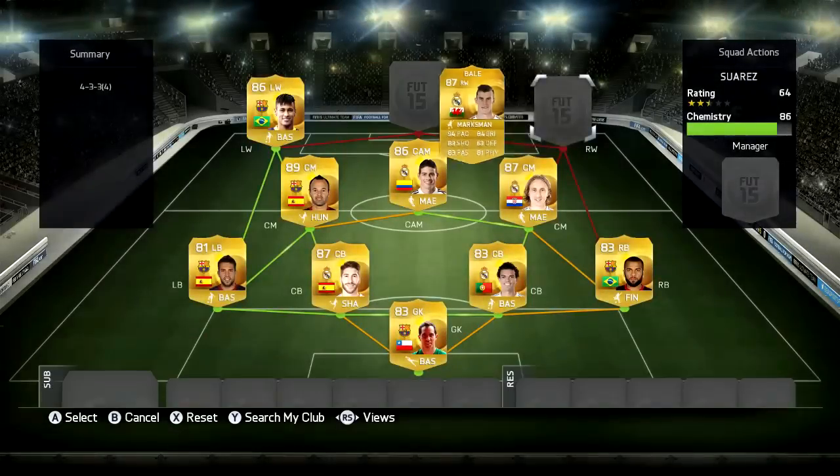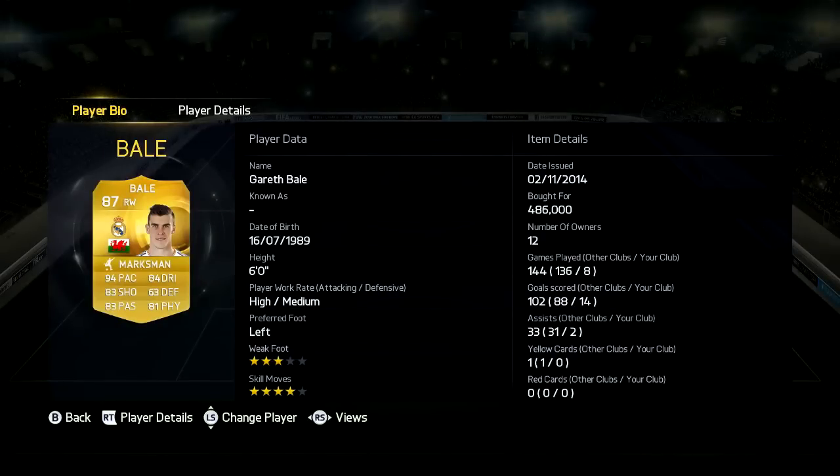Now in right wing, we have Bale, he is a beast, cost me 486k at the time, 6 foot high medium work rates, 4 star skill moves and 3 star weak foot, 94 pace, 84 dribbling, 83 shooting, 83 passing and 81 physical. This guy is a god — he scored a lot of goals and he is just so quick and good at everything he does. He is a really good right wing for this team.